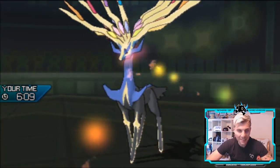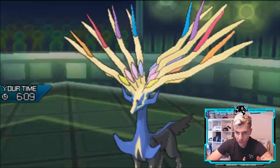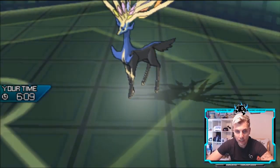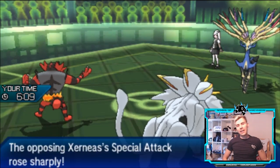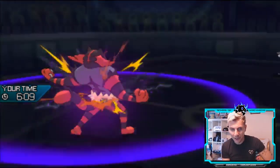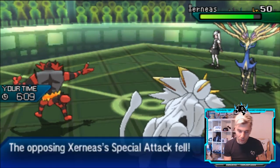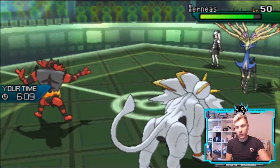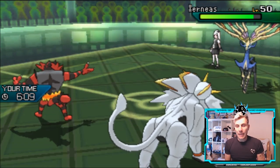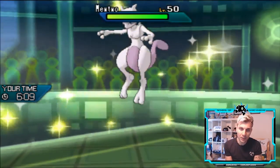It's so funny — if I'm a Xerneas player in front of a Solgaleo, I kind of don't want to Geomancy, but there are so many players who are just so ballsy and go for it anyway. They don't care about that Steel typing doing nothing. It puts so much pressure on you going into the next turn — they've got an opportunity to bring something in to support it really well, so it's not going to be easy. But now we see good old Mewtwo hit the field.